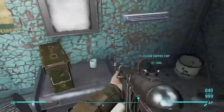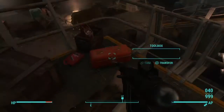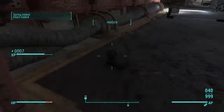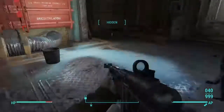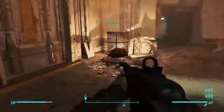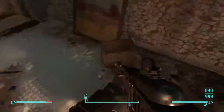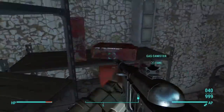Where we want to go for the Big Guns bobblehead is downstairs. Once we're downstairs there are going to be a couple of traps, so make sure you disarm them. There's also a jingle monkey, and here we have a couple more legendary enemies to clear out.